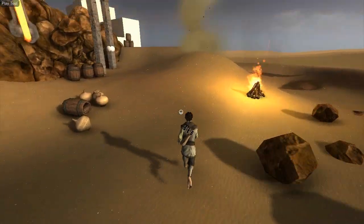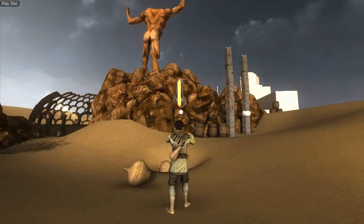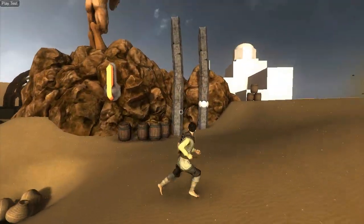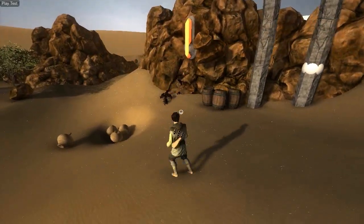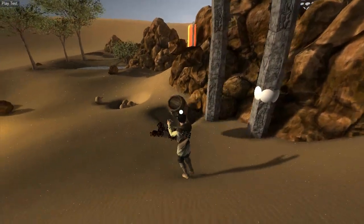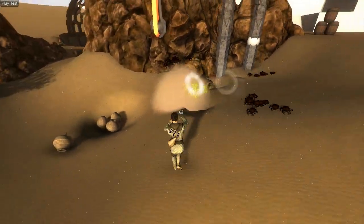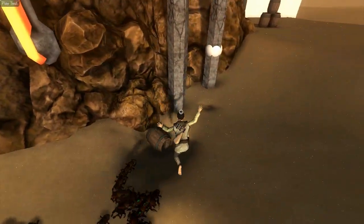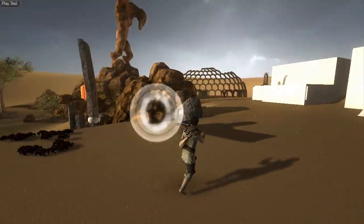Trick question: what do you do if you see a barrel? Destroy it, of course! And what do you do if there's something inside the barrel? What the heck — scarabs?! Let's fight them with other barrels! No — more scarabs! Run away! Noo!